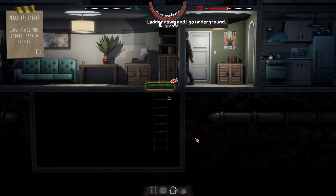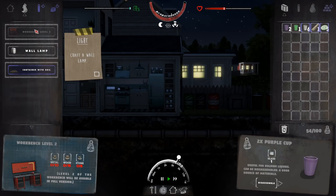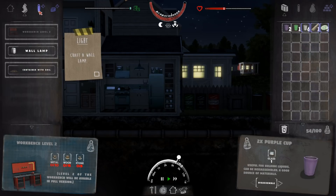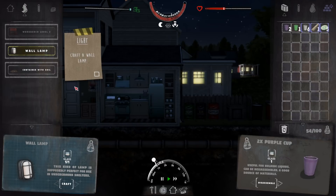And then start our intro to our bunker. You need lamps for your bunker — you need glass to make them. Let's disassemble something at the workbench. There's all kinds of different things we can craft: workbench stuff, wardrobe, wooden box, wall lamp, container with soil, baseball bats, stuff to fight with, books, chairs, shelves, all kinds of different things. So we're going to make a wall lamp — craft that up.